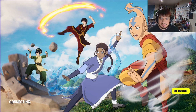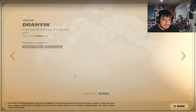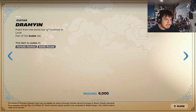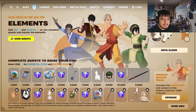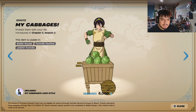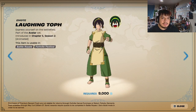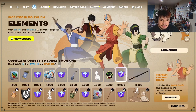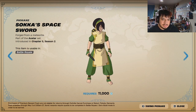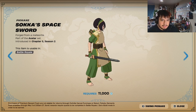We got the Four Elements wallpaper that has the whole squad — they're just missing Sokka. Where is Sokka? Are they gonna add him? Because they got Peely in the background. We got the emblem with every nation on it — pick in the comments which one you're choosing. Then we got the Cabbages emote — 'My cabbages!' — and at the very end you get Sokka's Space Sword, the one he made off the meteorite.